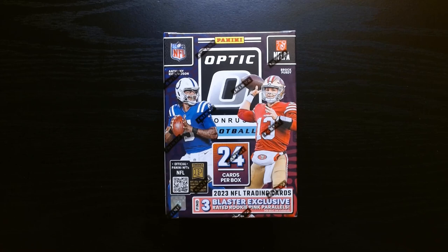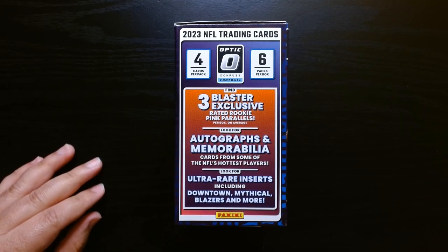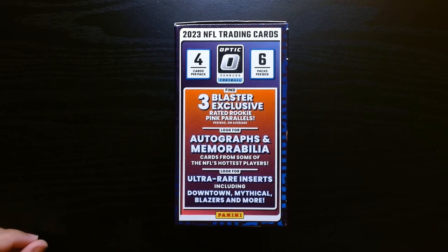Let's see if we can get the famous downtown. Let's dig into it. Here is some of the stuff that you can get: three blaster exclusive rated rookie pink parallels — that's kind of nice. Ultra rare stuff including the downtown, mythical, blazers, and more. Let's get it.